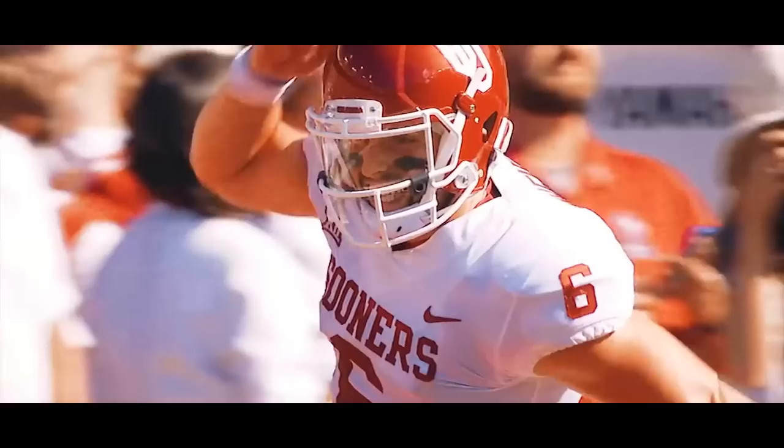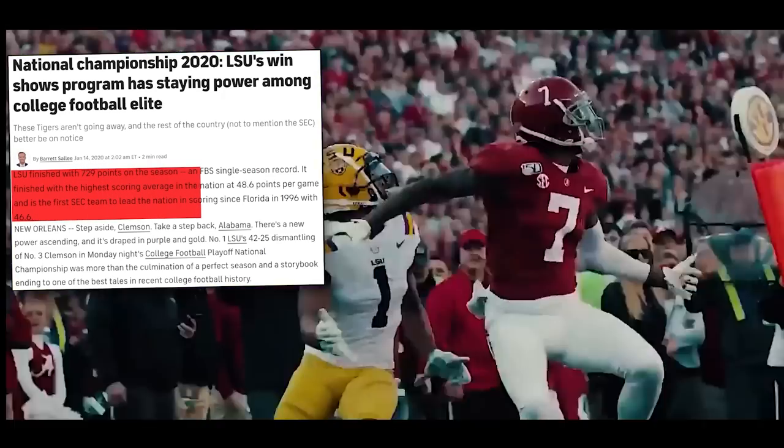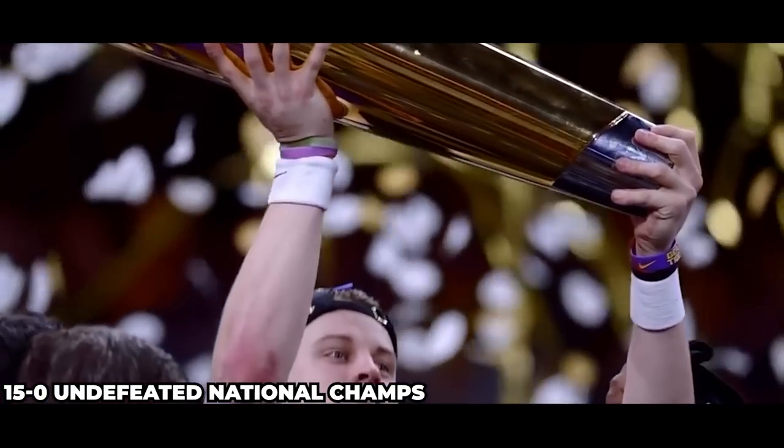The Lincoln Riley offense will give you an amazing explosive scheme, but to take it to the next level you want to combine it with the 2019 LSU Tiger offense — the best college football has ever seen. They're both in the spread playbook so they can be used together, and if you want to start running this unstoppable offense, check out this video right here.